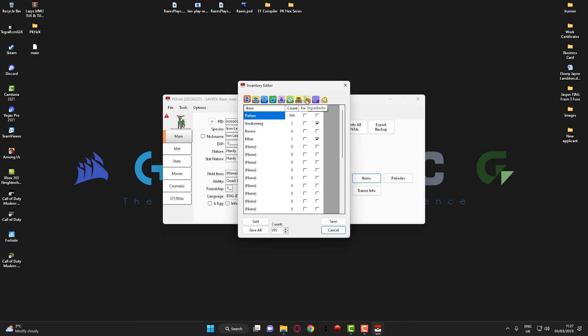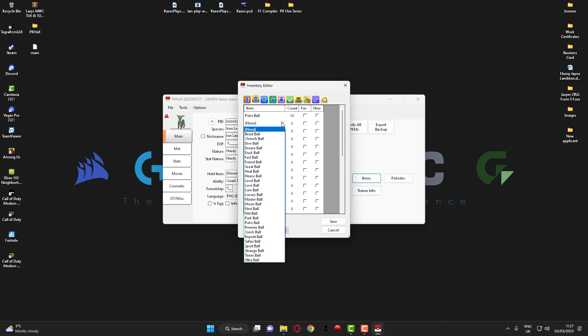You've also got treasure, ingredients, key items, and candy. So for example I want to add 999 master balls. If you go to the ball section and go to a blank slot that says 'none', you want to drop down the list or you can type in M and it should come up as master ball.